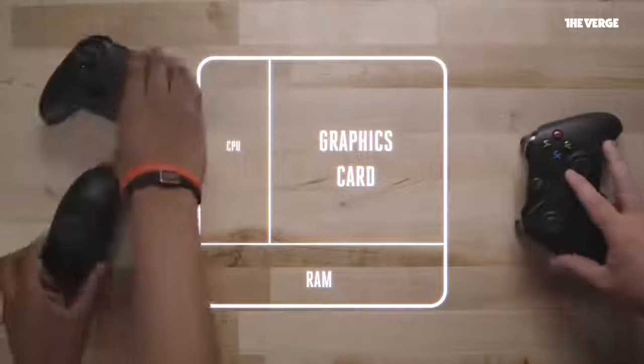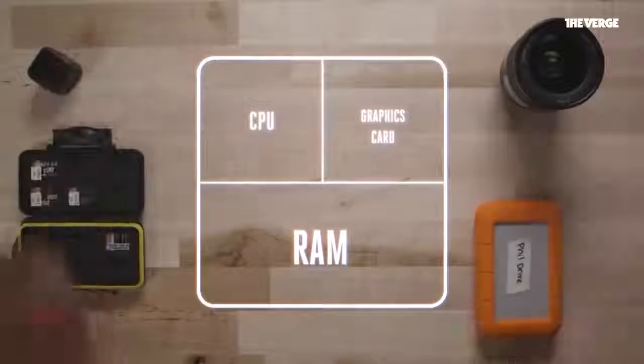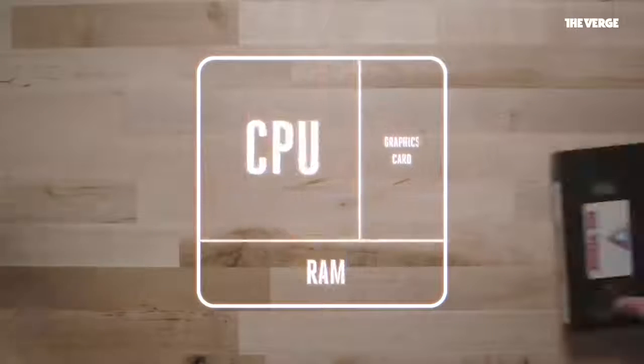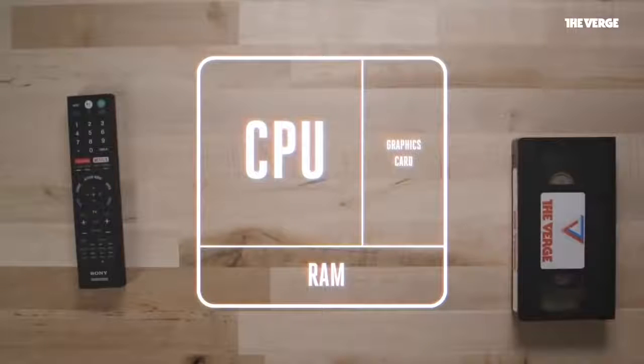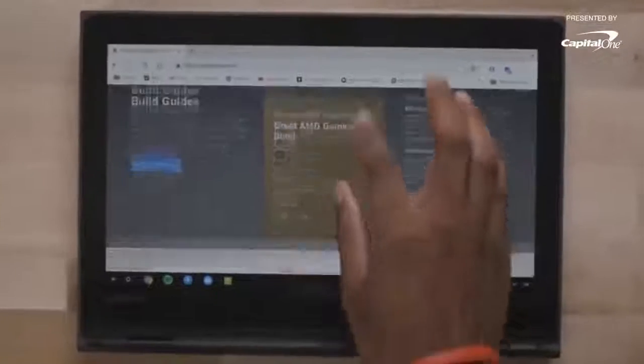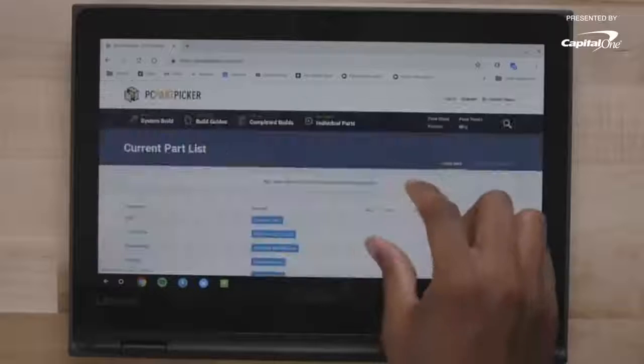If you want to better understand what kind of computer to build, first figure out what you want to use it for. A gamer might care more about a graphics card than, say, a video editor who might want extra RAM to assist with editing large files. If you're building a budget build for video streaming — say under a thousand dollars — you want to focus on parts like a Core i5 or Core i3 processor that require less energy. They'll be less powerful, but you'll be able to scale back the cost of several other parts. There are also sites like PCPartPicker.com that help show presets for which parts fit together, which part conflicts you might have, and where to find deals on new parts.